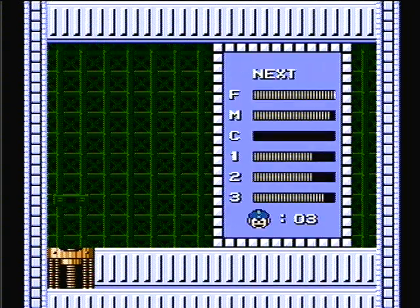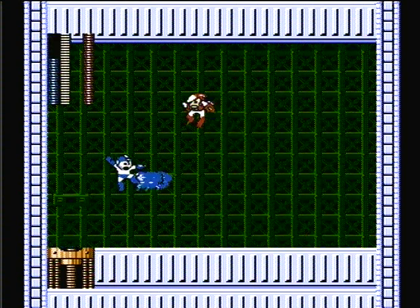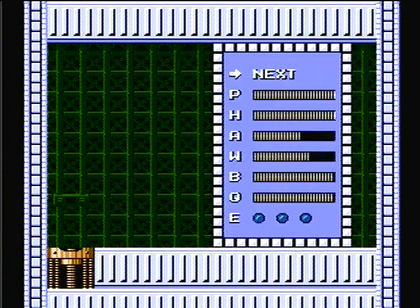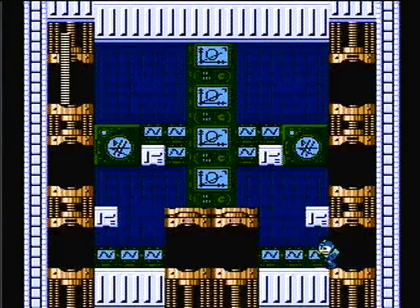On to Crash Man — let's equip the Air Shooter. Hit him once and hit him twice, he's dead. Gosh, I'm making these guys look like wimps.